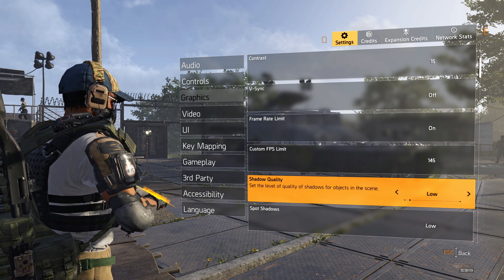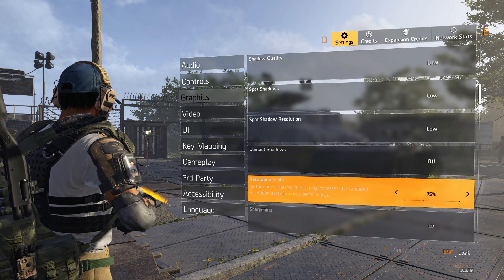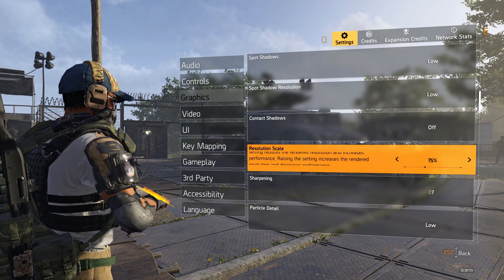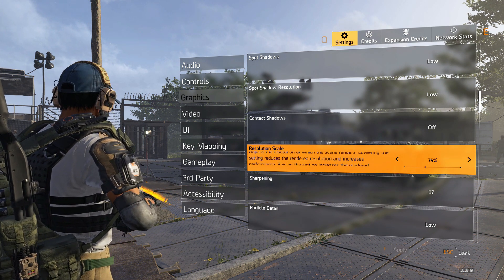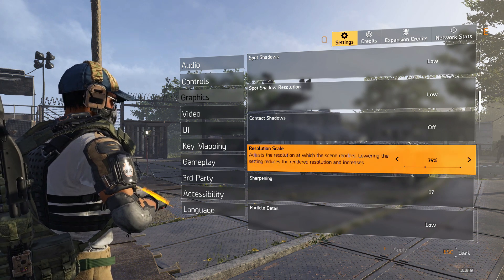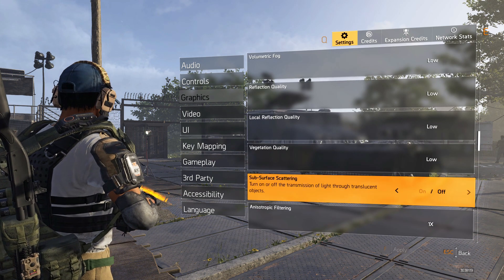As for everything else, it's pretty much straightforward low on everything. 75 res scale helps with FPS quite a bit — roughly 20 to 30 FPS gain going from 100 to 75, which is a massive deal. If you want the game to be a little clearer you can go 100%, but I prefer 75. Sharpening at 7, particle detail and everything else on low.